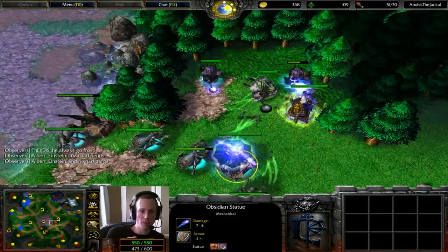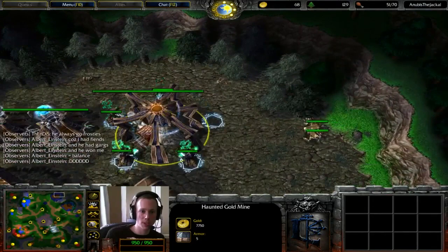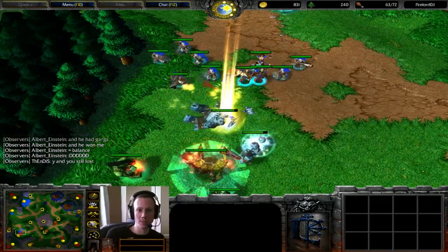I know he is a bit shy for wood, but still, do not sit at 51 food. Because that's 70% tax, especially on two bases with two Goldmines.